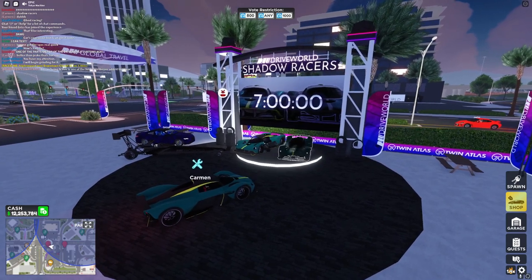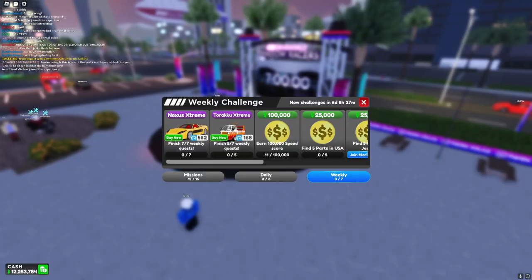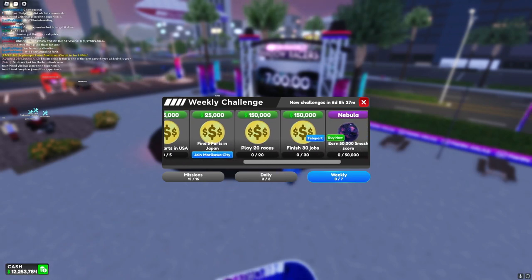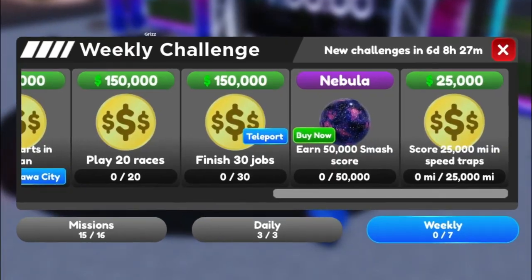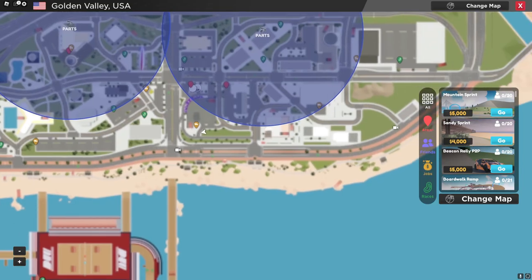There's a timer but it's not going down yet, so we'll see. Checking out the weekly challenges, we have two new cars: the Nexus Extreme and the Toraku Extreme, and a brand new wrap called the Nebula. With that, I'll show you the five parts in the USA map.